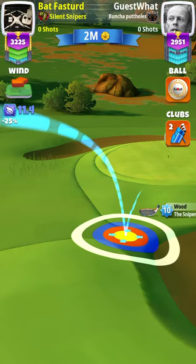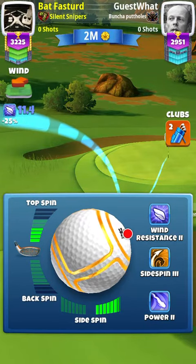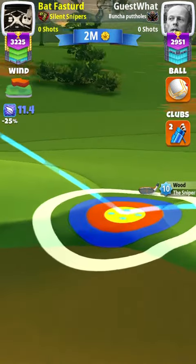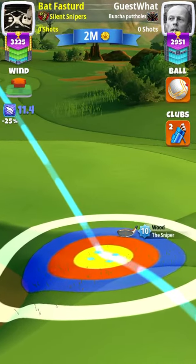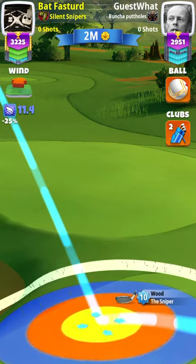So we're using a bit of a rough bump method here. Let's have a look — just line it up with the hole nicely. Yeah, that looks pretty good. It's 11.4, so quite a bit of a stiff headwind here. Always over-adjust slightly, go a bit more than normal. There's five, there's ten.